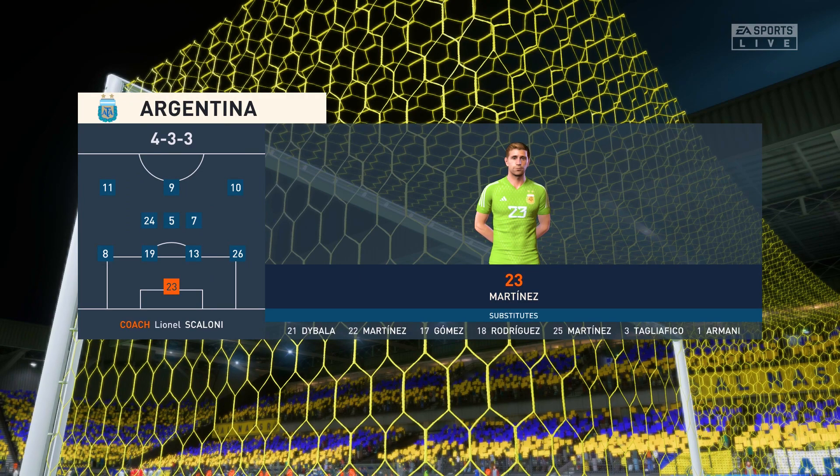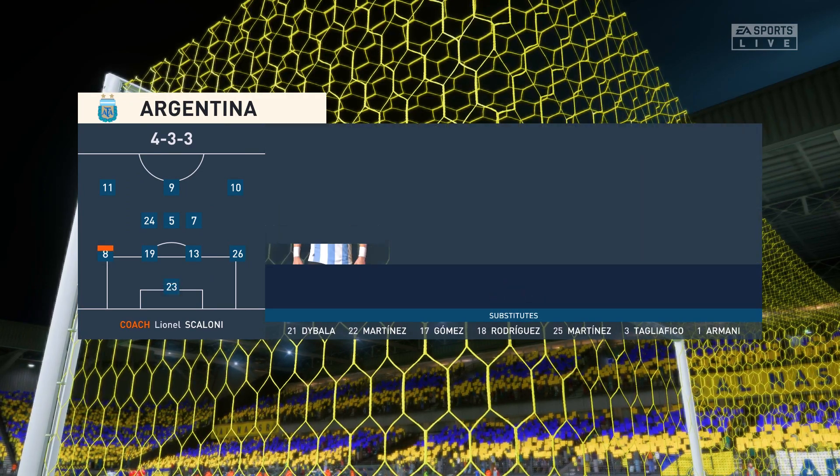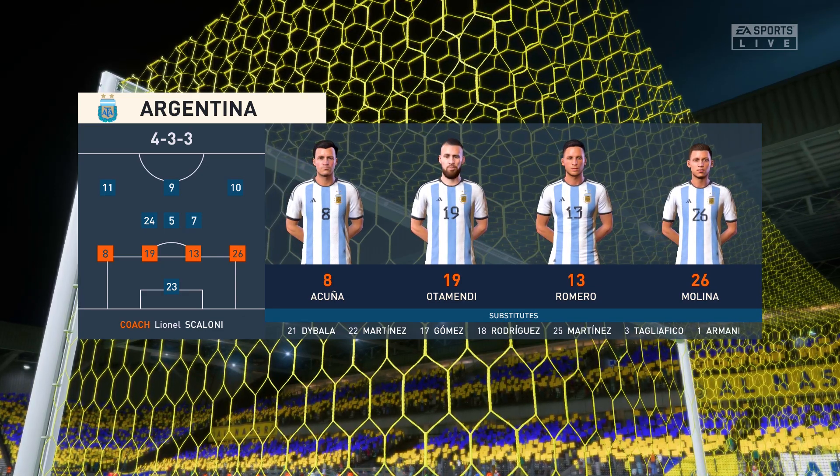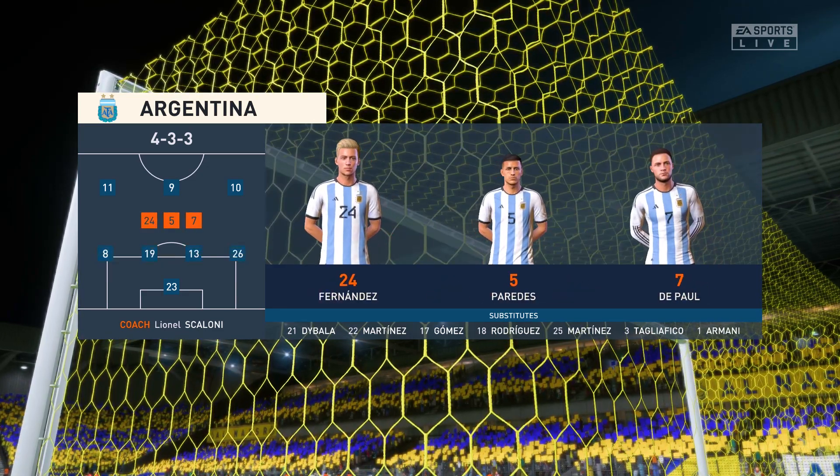The Argentina first team. Emilio Martinez is the goalkeeper. Lionel Messi starts with Angel Di Maria on the flanks, and the idea is to have just the one striker up there trying to pose problems for the opposition.